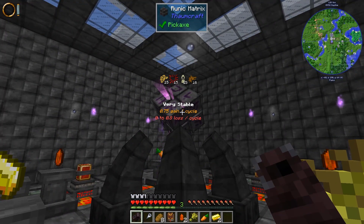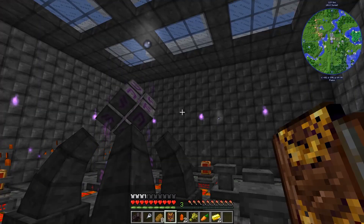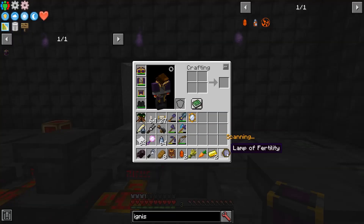Let's go ahead and start the process. We're going to need to feed this victus essentia — actually, it requires desiderium. They've changed that in Thaumcraft 6. Going to have to pipe it into the Lamp. And it won't have animals breed if there are more than eight of an animal already there, so it won't overpopulate things, which is kind of nice. There we go — Lamp of Fertility.